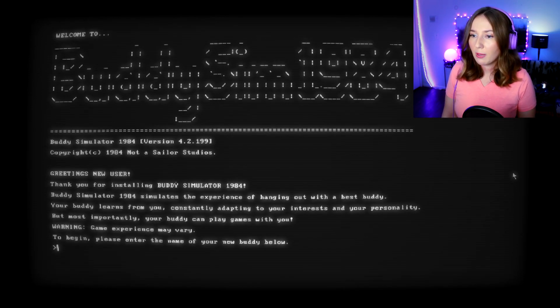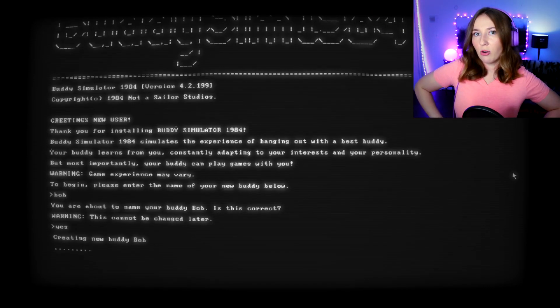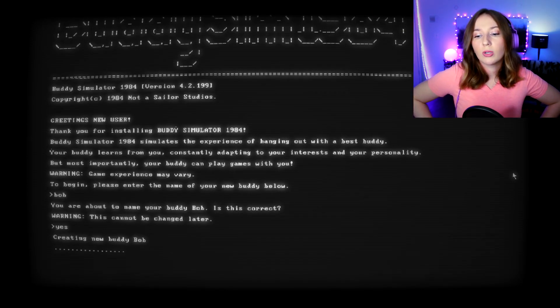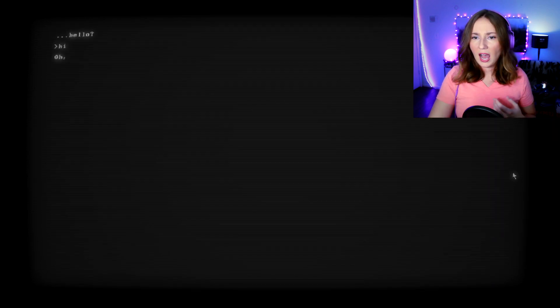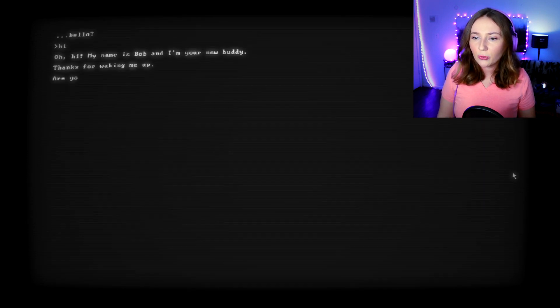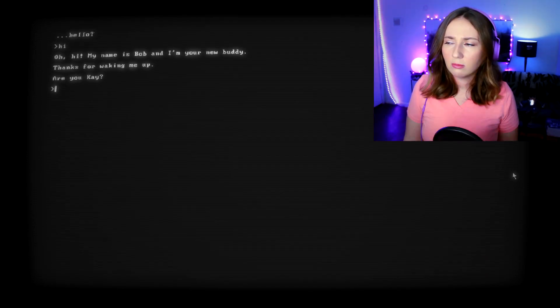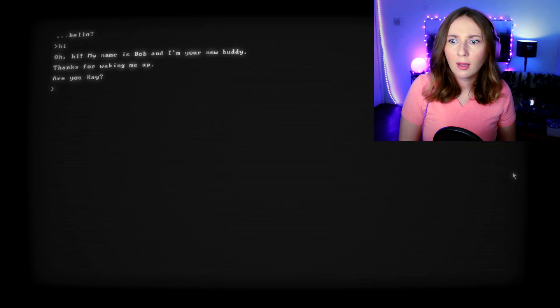'Warning: game experiences may vary. To begin, please enter the name of your new buddy below.' What's your buddy's name? Bob — I don't know why Bob popped into my head first, probably because it's really short and easy to type. My keyboard is old and in a wonky spot behind the mic. 'Hello! Hi!' Oh, hi — my name is Bob and I'm your new buddy, thanks for waking me up.